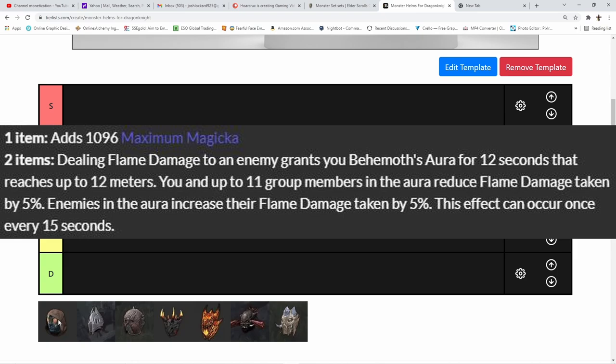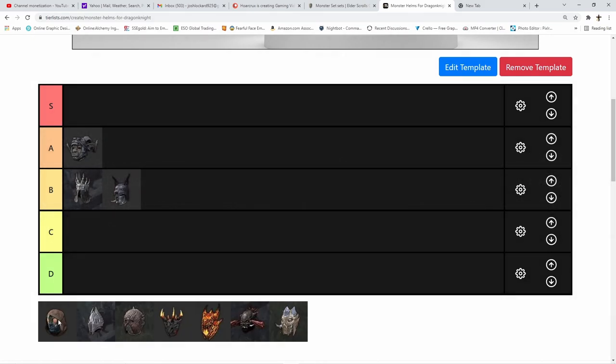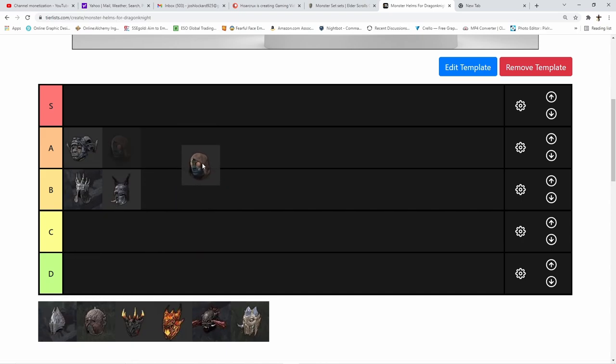Next is Enkratus. The one-piece gives you max magicka. The two-piece: dealing flame damage to your enemy grants Behemoth's Aura for 12 seconds, reaching up to 12 meters. You and up to 11 group members in the aura reduce flame damage taken by 5%, and enemies in the aura increase their flame damage taken by 5%, once every 15 seconds — roughly 70-75% uptime. With the Deadlands DLC meta being heavy on Dragonknights, especially mag DKs, this is a 10% swing between you and your enemies. Great group utility, placing it in A tier.